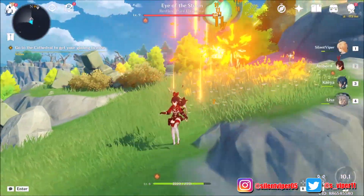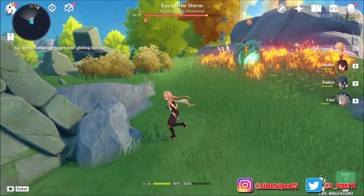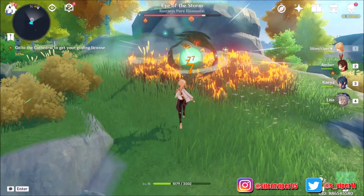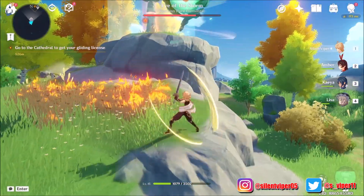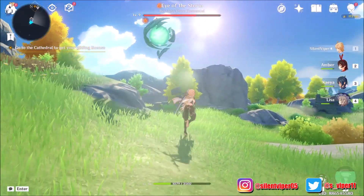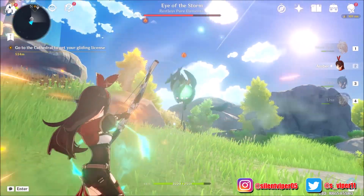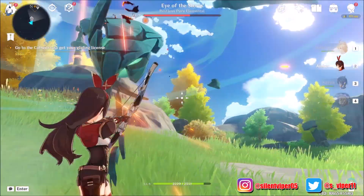That monster might remove the strange wind current seal around the Statue of the Seven - it's level 9, seems like a strong guy. Oh, he's taking damage anyway. Oh, he can't move. I can't even hit him without getting enraged or something.